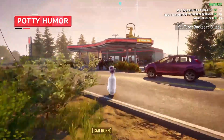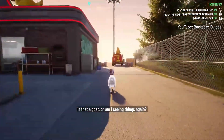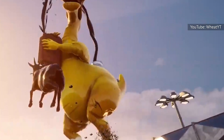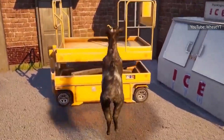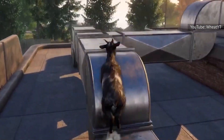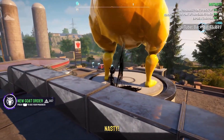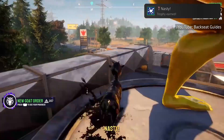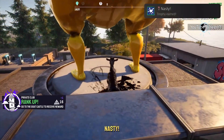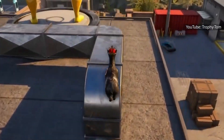In Goat Simulator 3, players can find a gas station on the world map called Fossil Fuel. It's especially hard to miss, thanks in part to the massive yellow dinosaur on the roof of the building. The dinosaur is shooting oil from a can over its head into a bucket resting on the base of its tail. To get this achievement, players have to first make their way to the roof and position their goat just below the dinosaur statue. Once the goat headbutts the statue from underneath, the dino will start leaking oil in a way that looks like it's relieving itself all over the goat, leaving the animal covered in a dark liquid substance — conjuring up a fairly disgusting image in the player's mind.